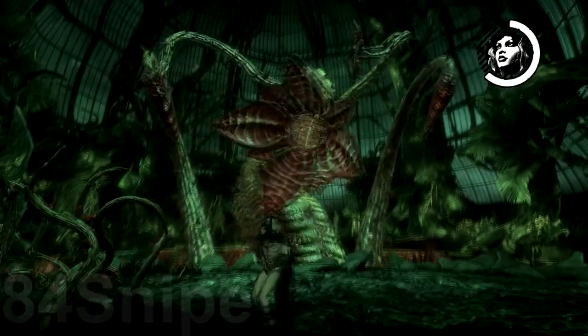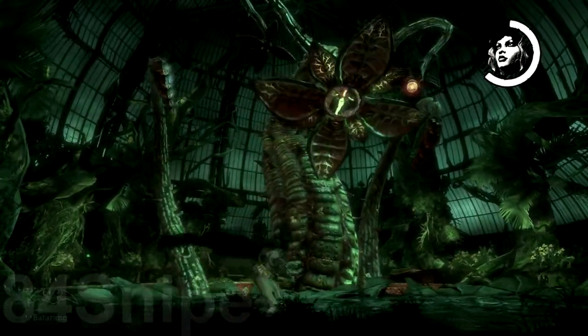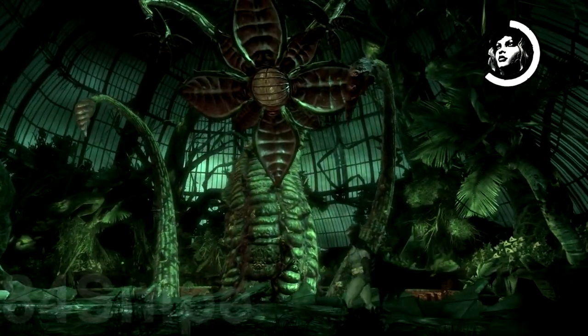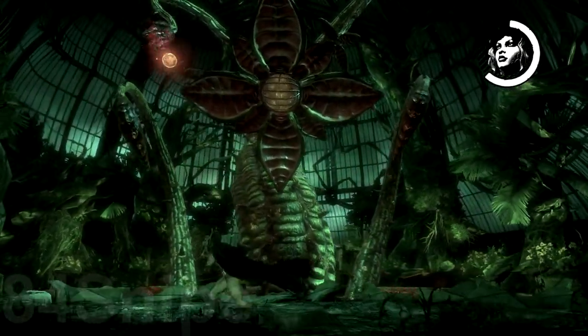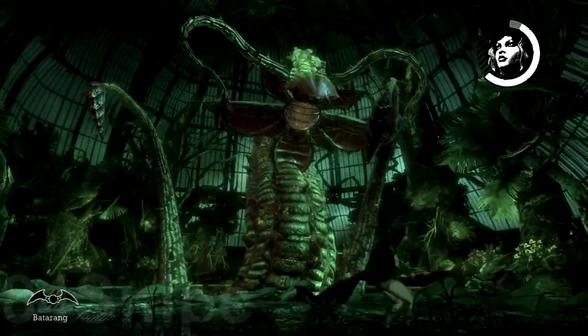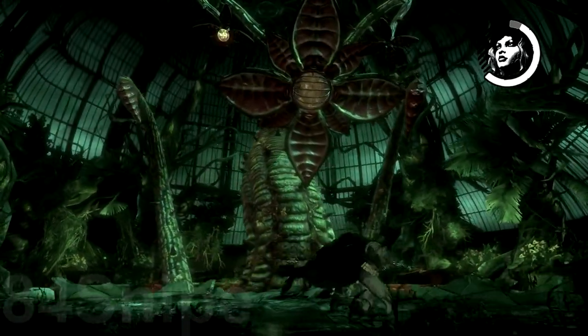She will then go into a second stance. She'll shoot orbs at you — basically just hold down your space bar and then hit your A and D keys and move back and forth out of the way. She will also open up that protective cage that's in front of her, and you throw a batarang in and hit her. It will do damage to her.